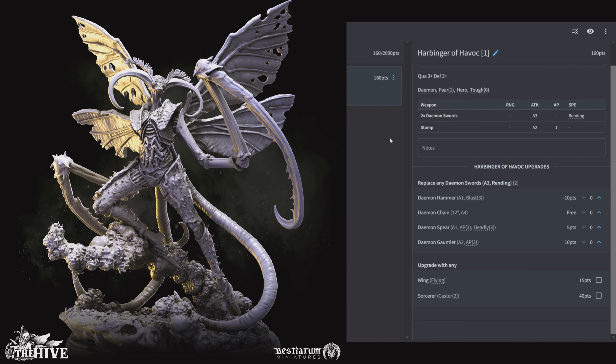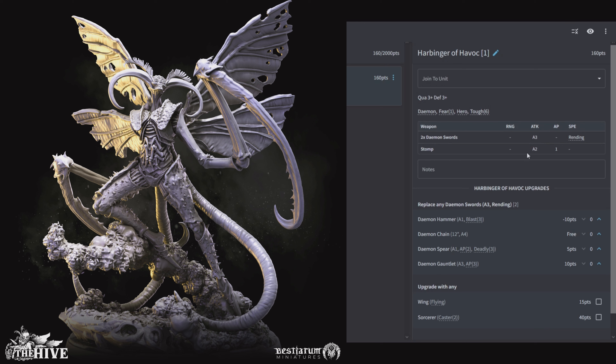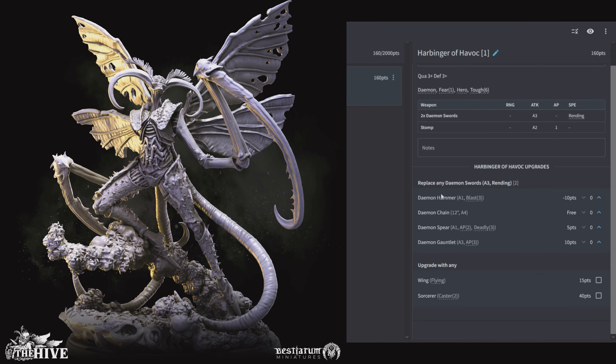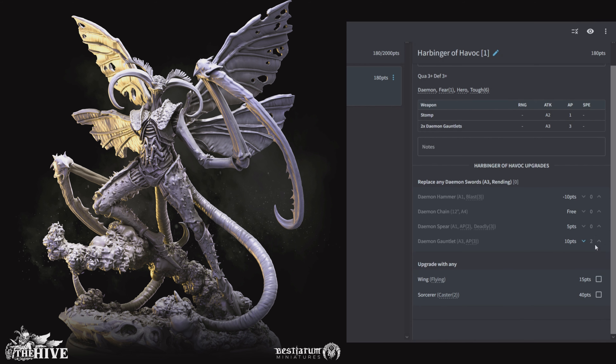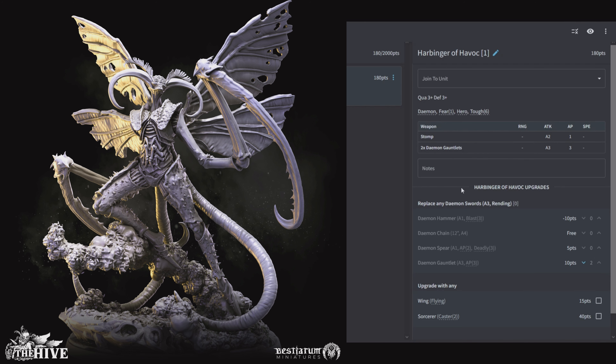Our next unit is the Harbinger of Havoc: 160 points, Quality 3, Defensive 3, 2 Demon Swords for 3 attacks with Rending and 2 attacks with Stomp at AP 1. Demon, Fear, Hero, and Toughness 6. You can replace the swords with a hammer, chain, spear, or gauntlet, and give them flying with wings and make them a caster. This is not going to have any unit utility — this is just a beatstick. Give it some wings, replace the swords with spears, and have it go hunting big stuff. You can put it into a warrior unit, give it 6 attacks at AP 6, and just sink it in to go forward and rip things in half.